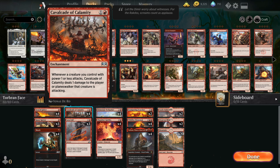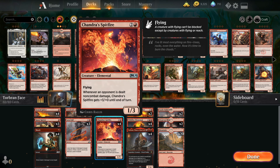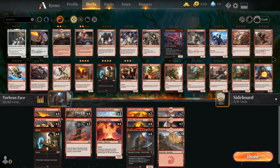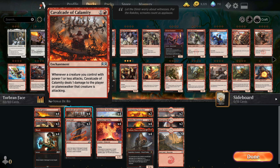We augment a lot of that with Cavalcade of Calamity. We've got a bunch of 1 power creatures — anytime our 1 power or less creatures attack, Cavalcade deals 1 damage to the player or Planeswalker it's attacking. So if we've got Torbran out, that's all of a sudden doing 3 damage. Scampering Scorchers are 1/1s — they create two 1/1s, so that's going to trigger Cavalcade of Calamity even further. Chandra Spitfire is going to trigger Cavalcade, and buffs even further when damage to the face occurs.